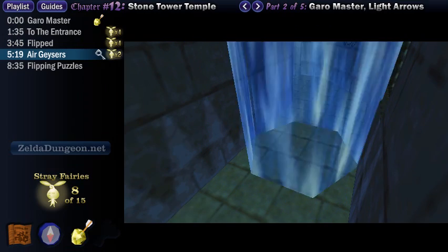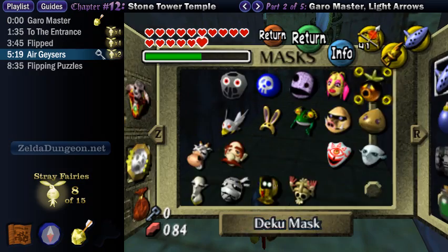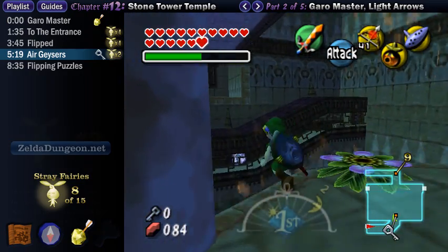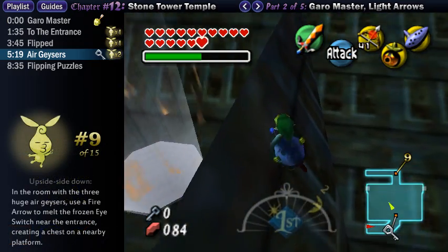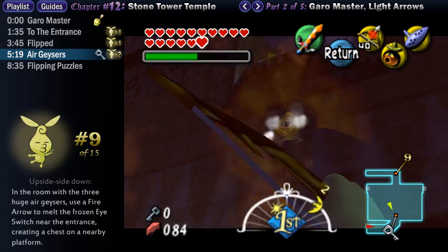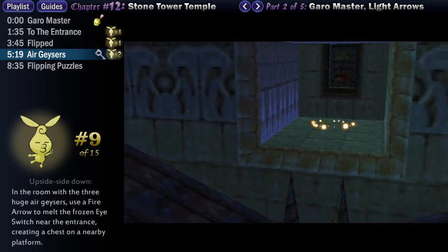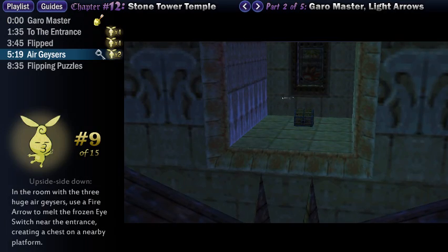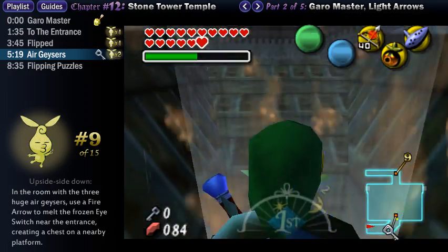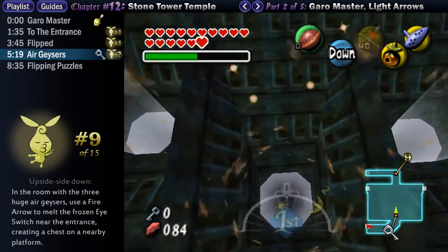There's a sunblock in here — which is ironic, because there's also one in the same location when the temple is flipped the other way. Shoot it with a Light Arrow to remove it, then round the corner and jump down. If you turn around, you'll see an eye switch covered in ice — shoot it with a fire arrow to make a chest appear on the nearby ledge. Slap on the Deku Mask so that you can spin into the air geysers to fly up in the room. Take the middle geyser to the lowest point, move forward, and you should just make it to the ledge to open the chest and get the ninth Stray Fairy.